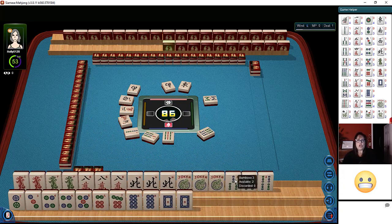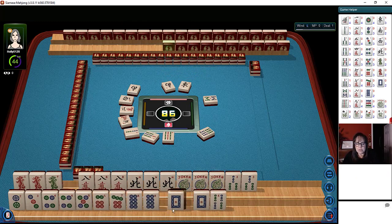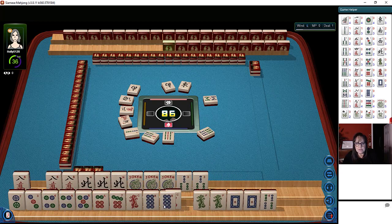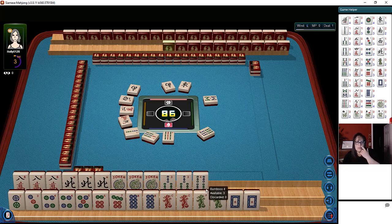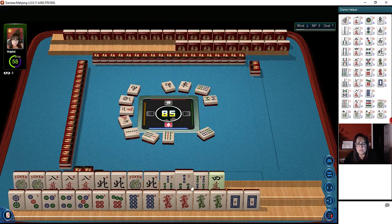Surely we'll get flowers. Let's even up these tiles here, maybe put the dragons down here. This game is a little sticky with these tiles. That tile does not want to stay down there. What is going on? So we can quint there, kong there. We just need flowers. We really just need flowers.